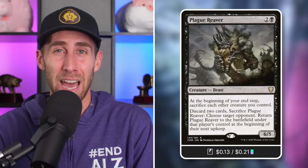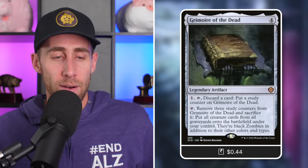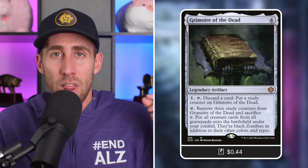Next up, Plague Reavers — speaking of graveyards, a 6/5 Beast for just three mana. There's got to be a downside, right? At the beginning of your end step, sacrifice each other creature you control — a little downside. But also: discard two cards, sacrifice it, choose a target opponent, return it to the battlefield under that player's control until the beginning of your next upkeep. You know what's really cool? Me discarding some cards, me descending, and me giving you something that makes you sacrifice your entire army. Moving on, Grimmar of the Dead. With that army sacrifice, you're not putting it to good use — so I'm going to. Pay one, tap, discard a card to put a Study counter on it — descending. Tap to move three Study counters from it, sacrifice it, and put all creature cards from all graveyards onto the battlefield under your control. Rise of the Dark Realms essentially — they're all mine, and I win.